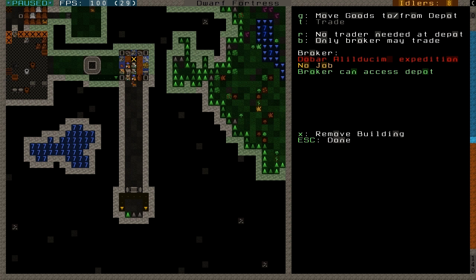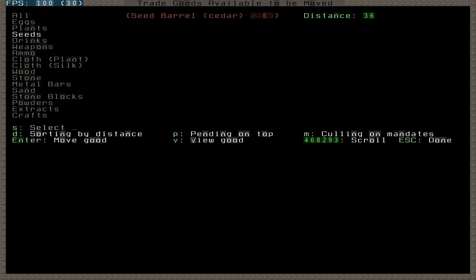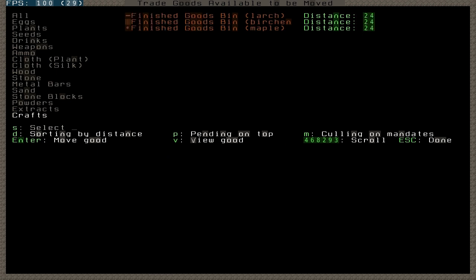How is trading done? You need the trade depot and you need the traders to come to it. Then the first thing you need to do is move some goods into the trade depot. The goods in the stockpiles won't do any good — they need to be here in the depot to be traded. With G I will move some items here. I'll take my stone crafts; they have been stored in bins, which is very important if you create small items like crafts.